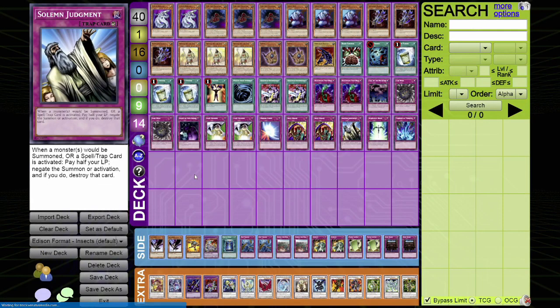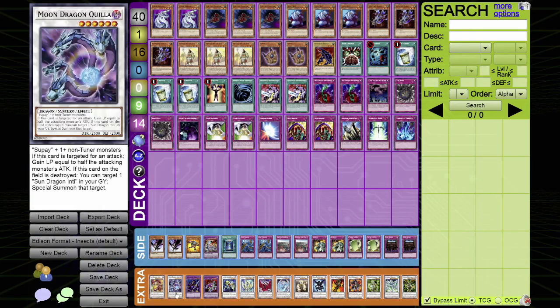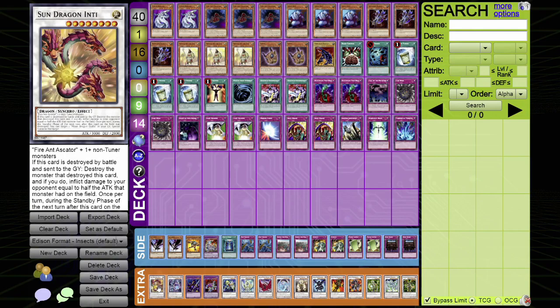Hey guys, I wanted to showcase what I've been working on in the lab. I've come across these cards that nobody ever uses in Edison format: the Sun Dragon Inti and the Moon Dragon Quilla. The idea behind this deck is to be able to recycle these two guys in rotation.